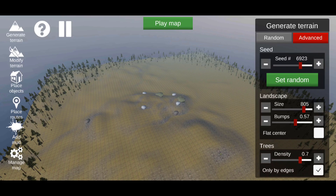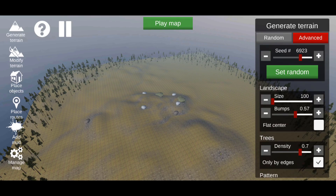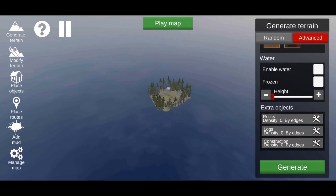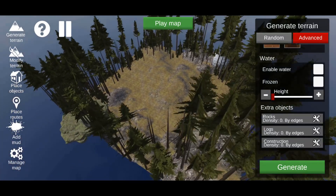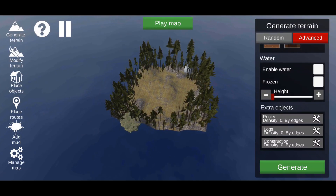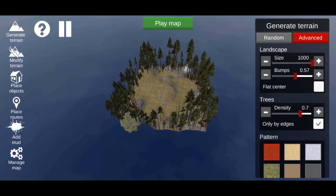We're going to bring the seed back to 6923. There is also Size — Size changes how big or how small the map is. You can put it on 100 and have the map extremely tiny. That's the smallest map you can have in the game. For this video we're going to make the size all the way back to 1000.